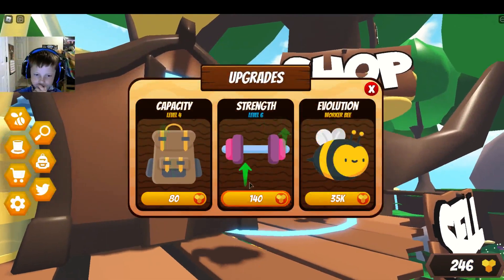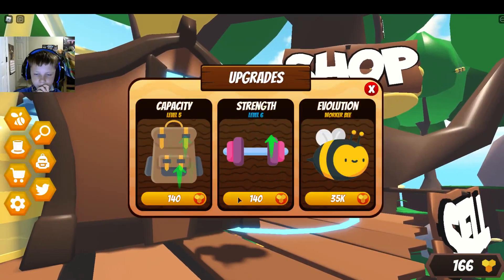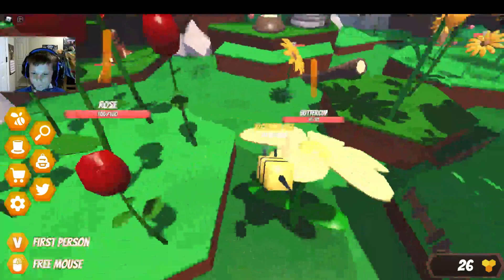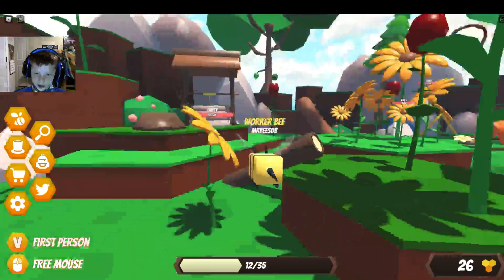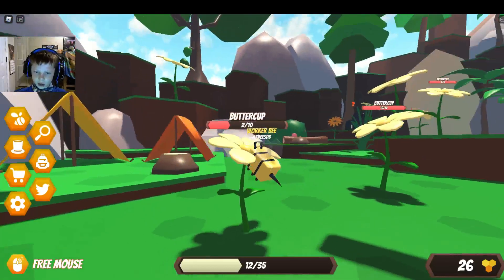Strength — no, capacity. More. Strength. Well, I'm the best bee. Best worker bee. Oh my goodness — it's a 6, it does 6. Let's just destroy a few buttercups. That's all we need to do. It's not that hard.